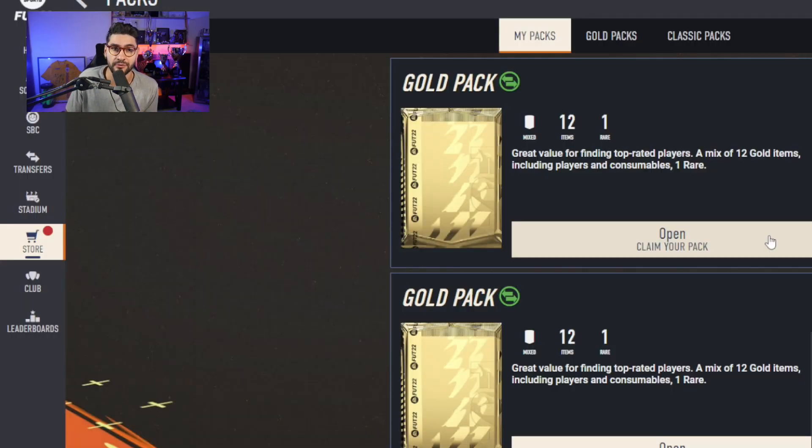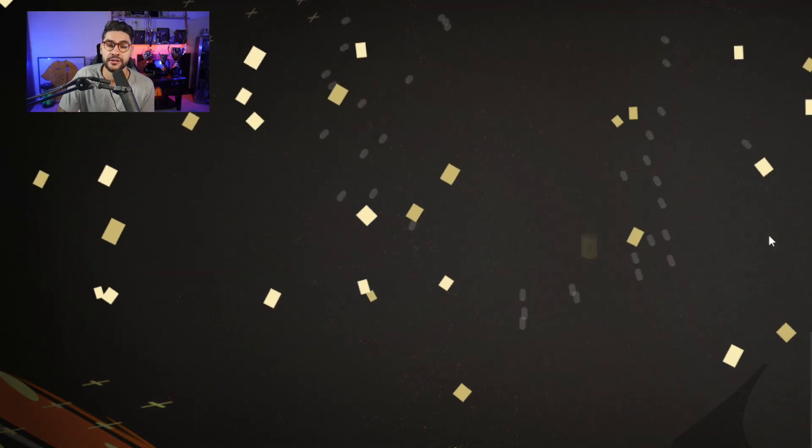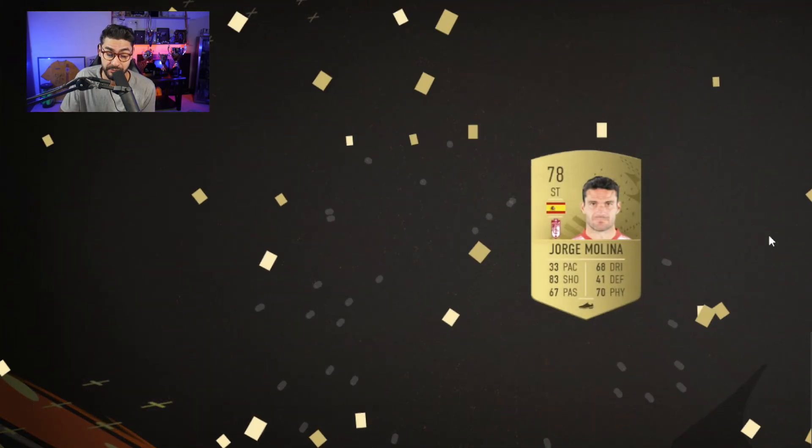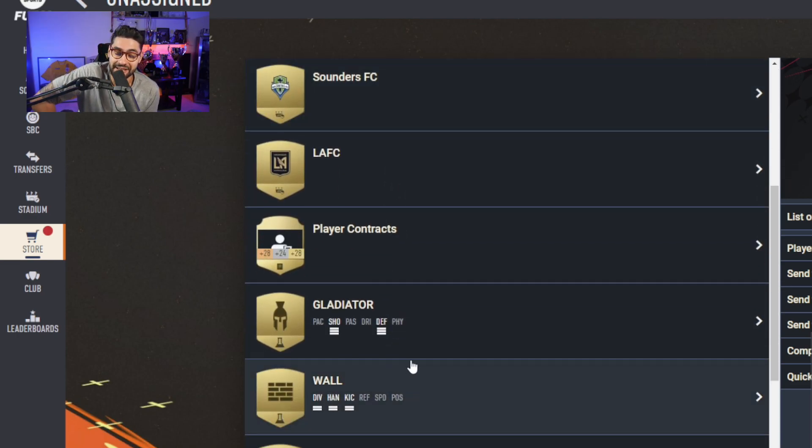After that it was pretty straightforward — open the loyalty packs that we got and of course hoped to get something great. It wasn't the case, so we had to start the grind. I wanted to start doing the advanced SBCs, but surprise surprise, EA Sports decided to make the advanced SBCs untradeable.